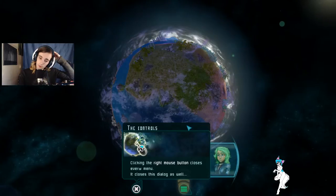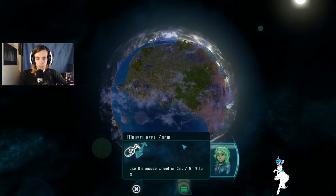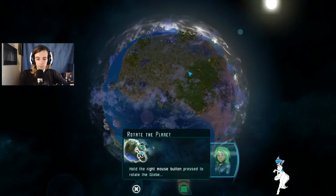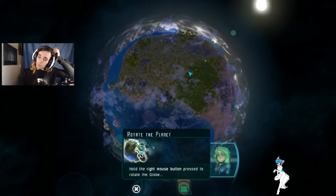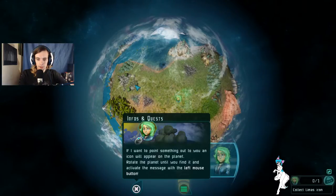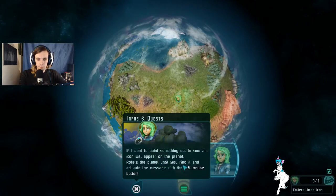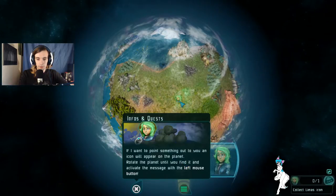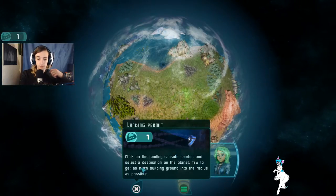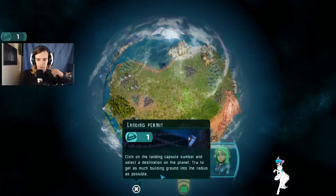Clicking the right mouse button closes every menu - it closes this dialogue as well. Use the mouse wheel or CTRL/SHIFT to zoom in and out - I will use the mouse wheel. Hold the right mouse button pressed to rotate the globe. An icon will appear on the planet; rotate the planet until you find it. Click on the landing capsule symbol and select the destination on the planet.